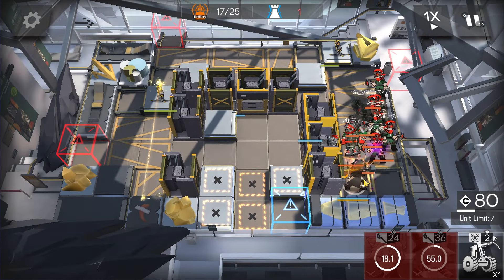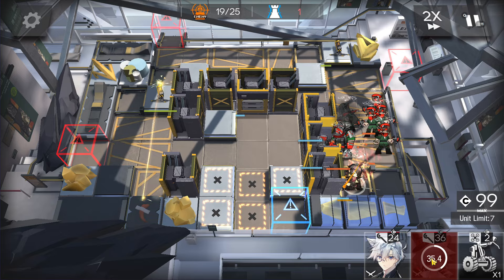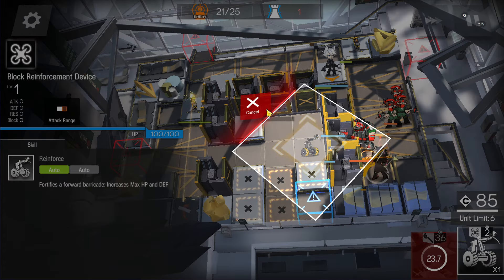Now just activate the ranged guard skill to deal more damage to these enemies. This mine will hit this one — because this one is invisible, but when it's about to attack, it will become visible. Just like this, so you can slowly kill. Now you can deploy this caster here facing bottom side. Nice.